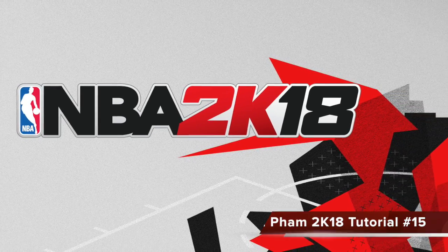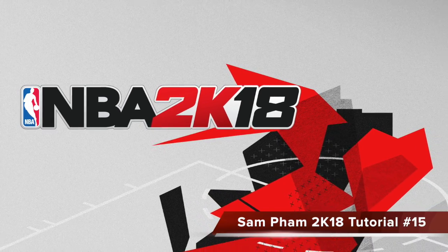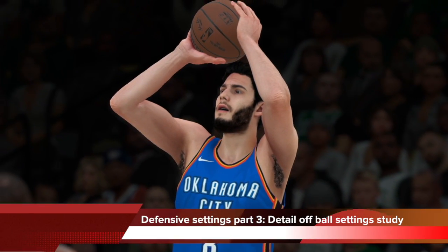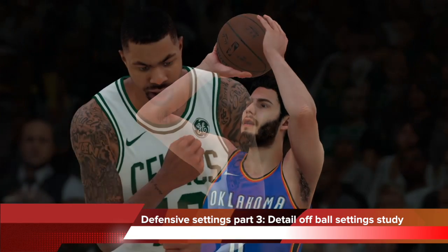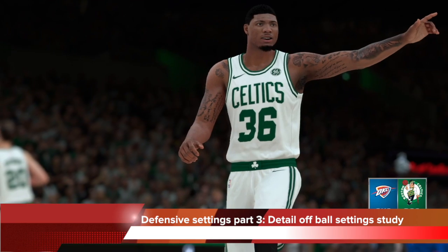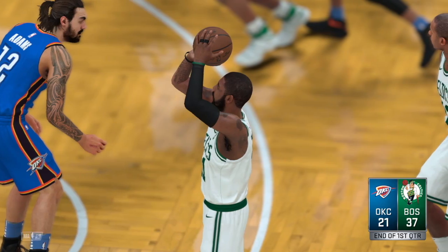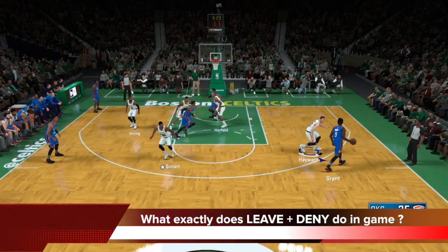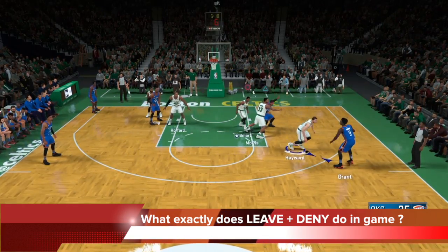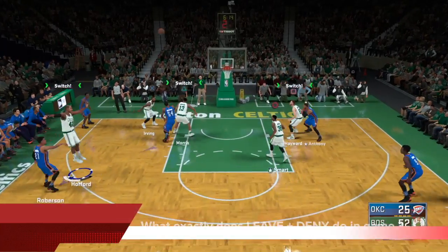NBA 2K18 Tutorial number 15, we'll be talking about defense today, my favorite part of the game. This is part 3 of my defensive setting series for 2K18 this year, and we'll be looking at a detailed study of off-ball settings today, and exactly what they do, what they look like, when you should use them, and what the advantages are. The 2 main ones we're going to be focusing on are both leave and deny, and I'll be showing you a series of footage on exactly what they do in-game to help you out.